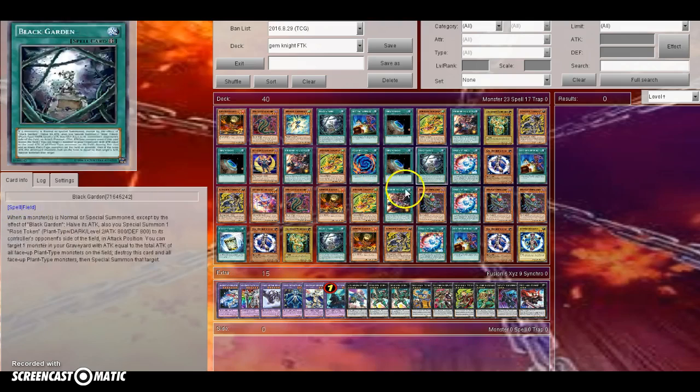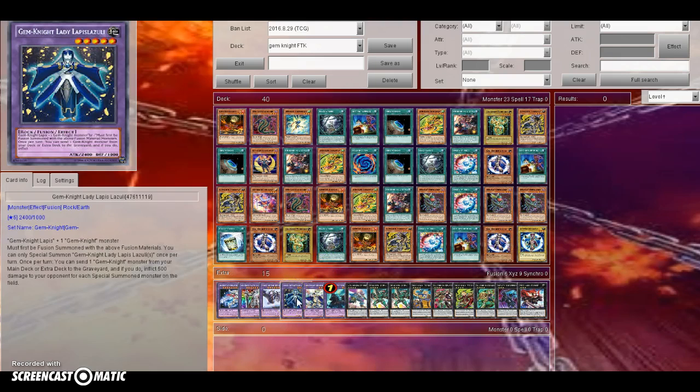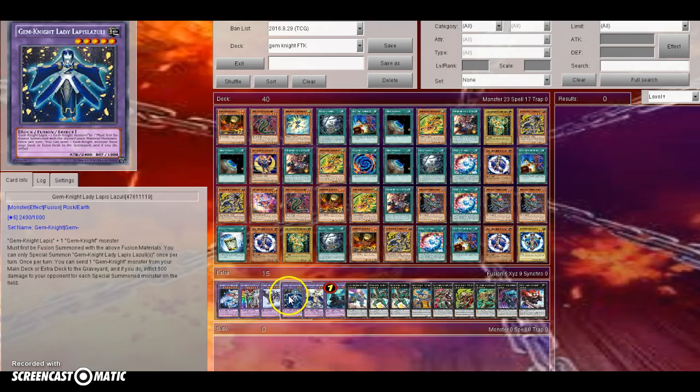Your opponent is going to take 5,000 damage. Activate Polymerization, fuse the Tourmaline and Lapis in your hand with the Lazui on the field to make Master Diamond. He copies the effect of Lapis Lazui, and you win the game.